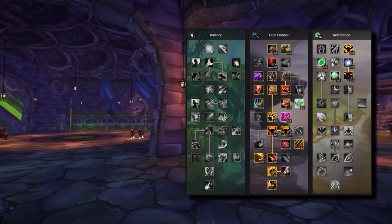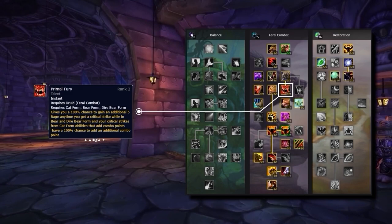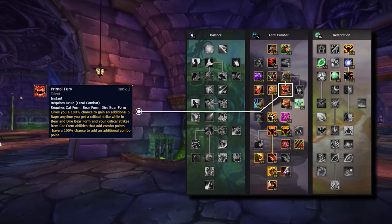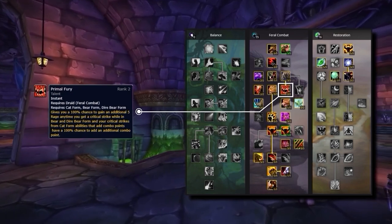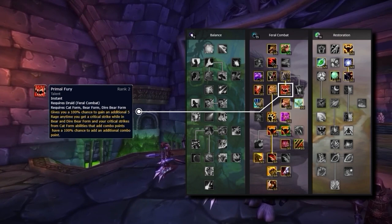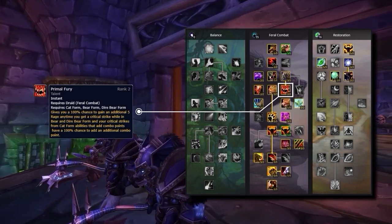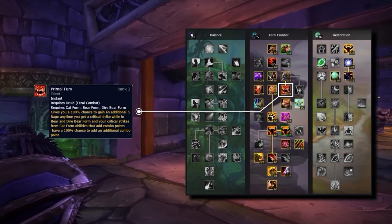The next talent worth discussing is primal fury. This talent, alongside giving you some additional rage in bear form, will cause any critical strikes with cat form abilities to provide you with an additional combo point. As a feral, building up combo points isn't easy given high energy costs coupled with low energy regeneration. So this talent in conjunction with picking up additional critical strike from gear makes building combo points more efficient, which directly translates into more damage and — because of predatory strikes — more crowd control.